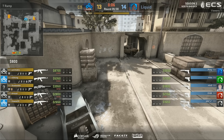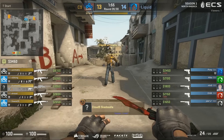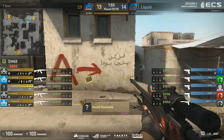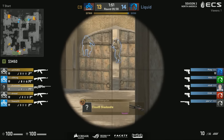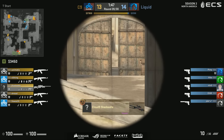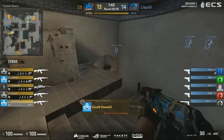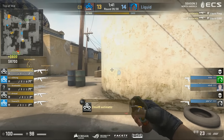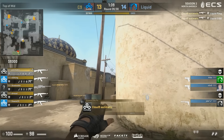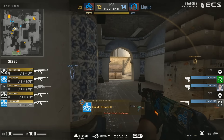Unpaused. Liquid a round up, but definitely down in economy, down in firepower — they're barely buying. And this is not a map where you can win these crazy eco rounds. It's not really a map where that really works almost ever, to be honest, against a decent team. It's not like Inferno or Train. Already two men down — Liquid, not much hope in this round. Cloud9 will very likely equalize.